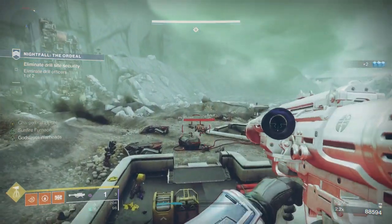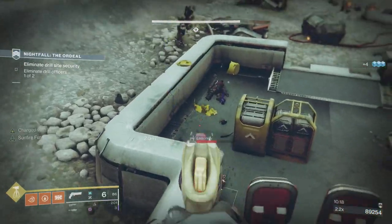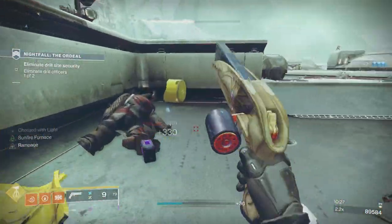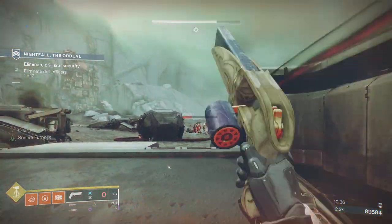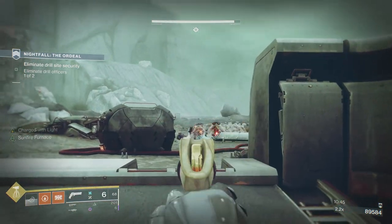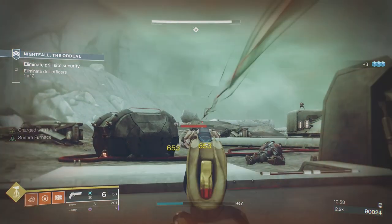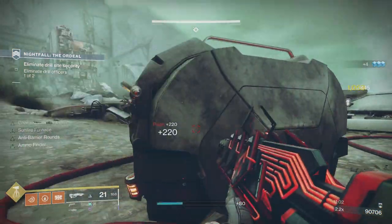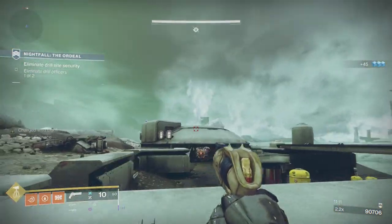I know I'll get more heavy from the champion in the teleporter section leading to the drill area. You can see I'm picking up heavy drops along the way. I'd advise making sure you've got the right mod setup — I always run ammo finder and ammo scavenger for my heavy weapon. One of the strike modifiers is Famine, so you won't be dropping ammo for the weapon type you're using. Since I have two kinetic weapons, I'll be dropping heavy as I go. That's the first major area cleared.